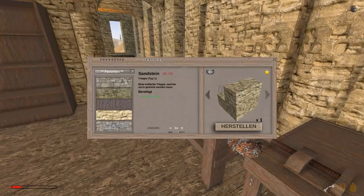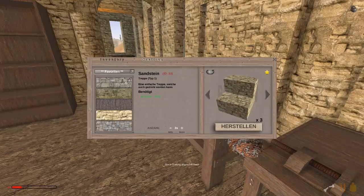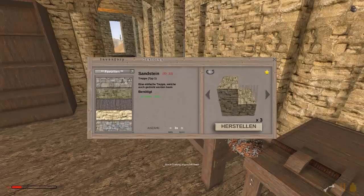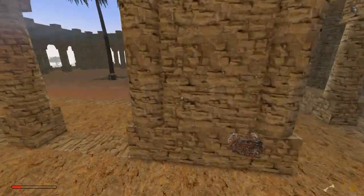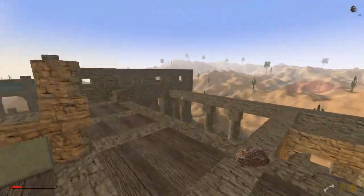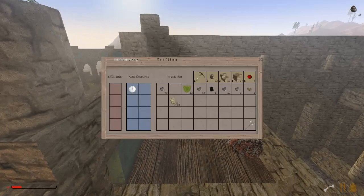Dann nehmen wir jetzt normale Stufen, würde ich sagen. Treppe ist glaube ich drei. Eins, zwei, drei, vier, fünf, sechs. Machen wir mal für sechs Stufen. Weil es sollte ja schon so breit auch werden, ne? Wir müssen also hier anfangen, Freunde, mit den ersten Stufen.